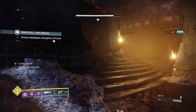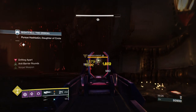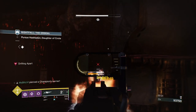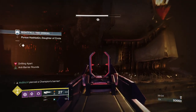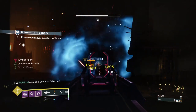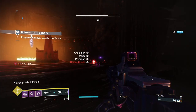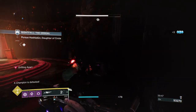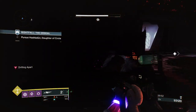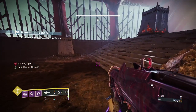I was being a little reckless so I decided to first regain my health and then deal with the barrier champion. Once I take down the barrier champion, I decided to take down the wizard. Over here, I like to take down the wizard and then make the barrier champion move all the way from the right side. I was waiting for the wizard so I can finally do some DPS and take it down. Once I do, the shields will be off and the barrier champion will move, so I do DPS with the linear fusion rifle.